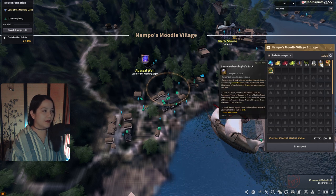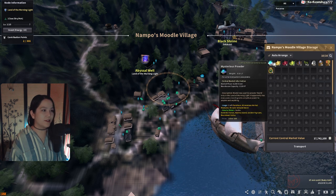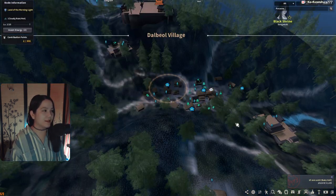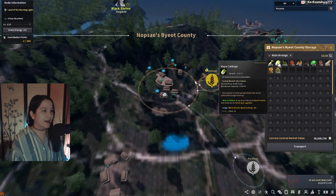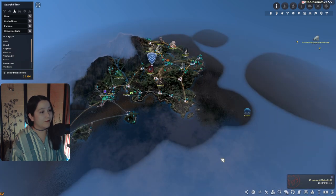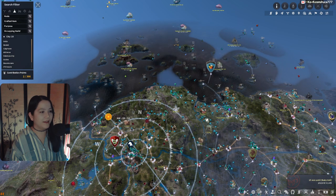Especially these excavation nodes — it's just money waiting. Mysterious Powder only sells for 9.3k each, but I have 434 in here. Looking at other locations with workers: 69 in one, a lot of wood in another, and a lot of Radish and Napa Cabbage. All of this will sell pretty much at max price, with or without a value pack — though I do recommend having a value pack when you sell.